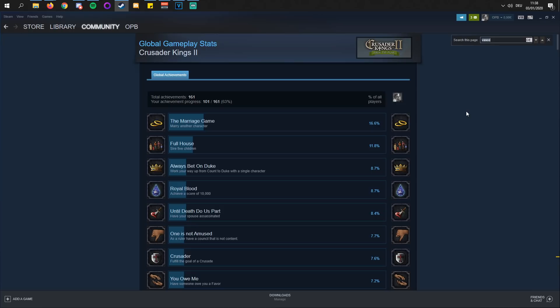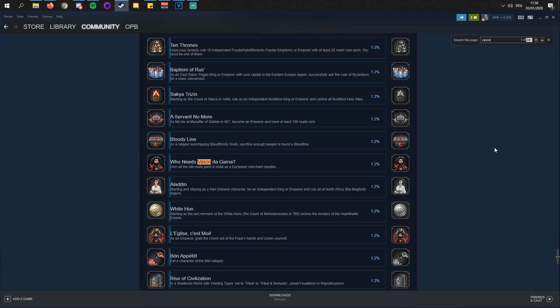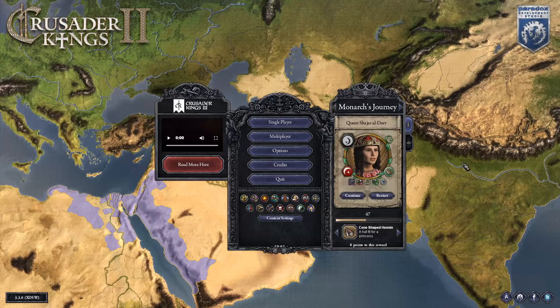Hello and welcome everybody, it is 2020. This is the very first achievement speedrun guide for Crusader Kings 2 on this channel in the new decade, and I think we should kick it off with a fairly rare one — one of the rarest ones actually. It is called 'Who Needs Vasco da Gama?' Own all the Silk Route ports in India as a European Merchant Republic. Only 1.2% of players have it. It is a fairly lengthy achievement if you do it properly, but we are not doing anything properly — that's not the business we are in, so let's jump straight into the gameplay.